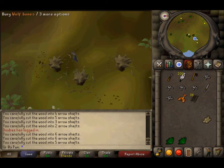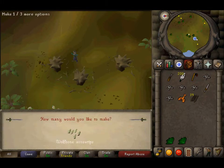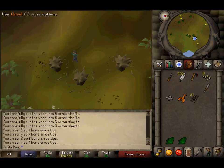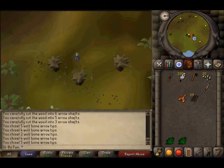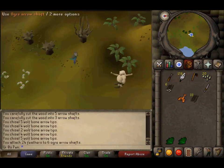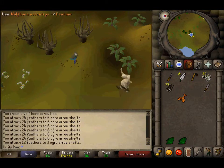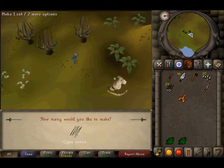Use your Chisel on these Wolf Bones to make the arrow tips. Now that we have those, you want to use the Feathers on the arrow shafts to make the flighted arrows. And then after that's done, we want to use the arrow tips to make the Org Arrows.